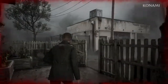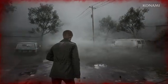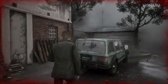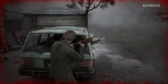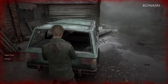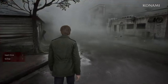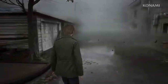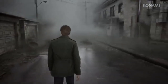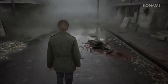Next up, we have the deluxe edition. For $79.99, you get everything in the standard edition plus some exclusive content: a digital art book to dive deep into the concept art and design process of the remake, a digital soundtrack to enjoy the hauntingly beautiful music of Silent Hill 2 anywhere, the Pyramid Head mask pizza box — an iconic and eerie addition to James' outfits — and 48-hour early access, letting you play the game two days before the official release, giving you a head start on your terrifying journey.